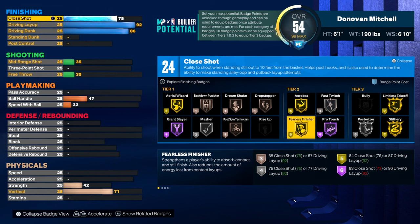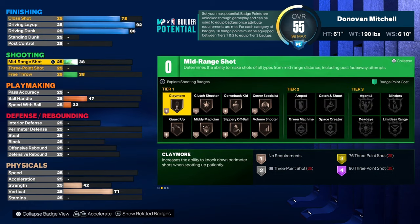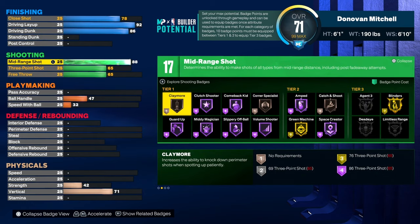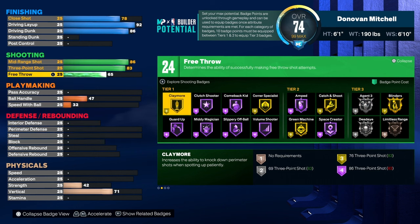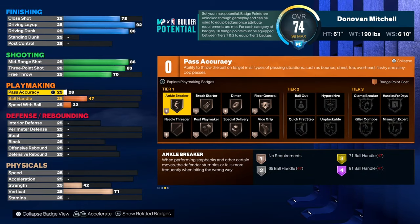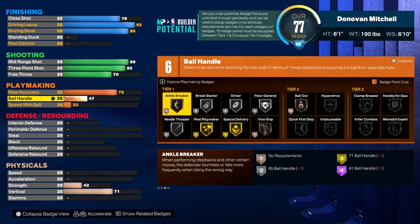Close shot is gonna be at 78, so you get 25 finishing badges. Upgrade your mid-range to 86, get three-point to 83, and free throw doesn't really matter right now, so you've got 24 shooting badges.